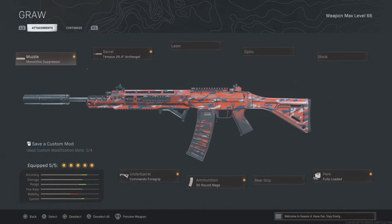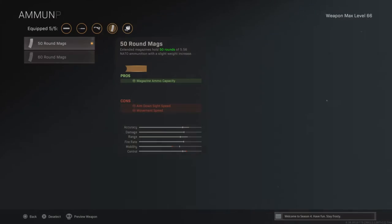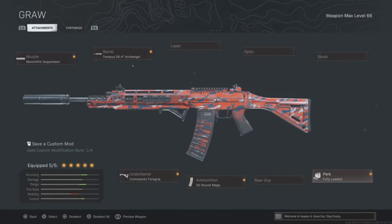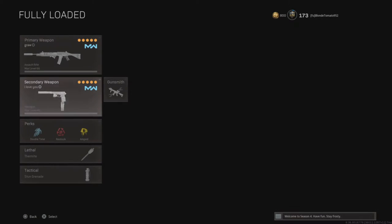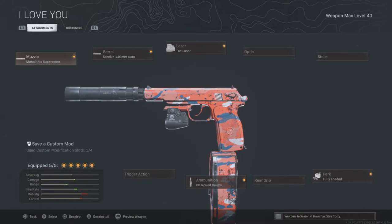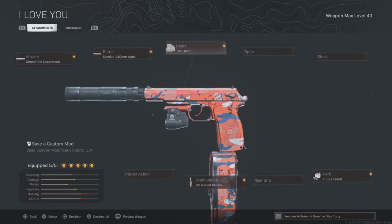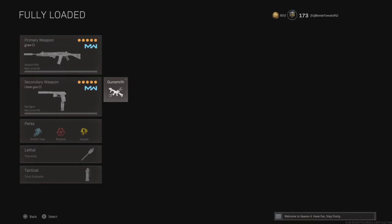I have my Fully Loaded class with the Sykov: Monolithic Suppressor, Archangel Barrel, Combat Commando, and — 50 round drum for playing duos, solos, and even trios, but 60 for all the other modes. And then the Fully Loaded Sykov: Monolithic, Longest Barrel, Tac Laser, 80 Round Drum, and the perk Fully Loaded.